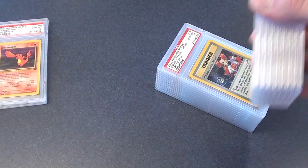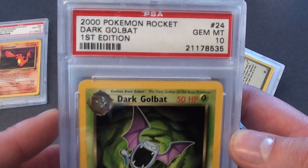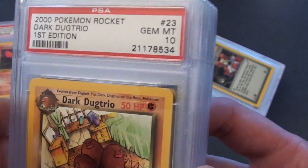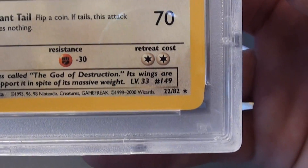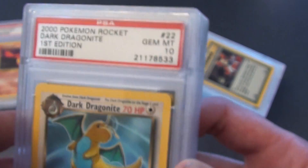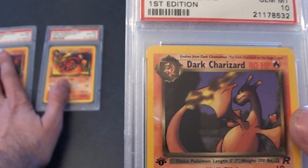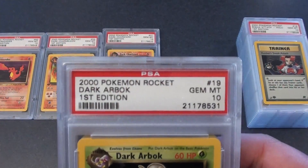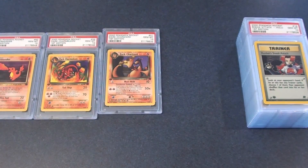Dark Gyarados non-holo, Dark Golbat non-holo, Dark Dugtrio, Dark Dragonite — I was looking at this one, it's not an error card, it is 22 — Dark Charizard non-holo, that would look really good with this set. And then Dark Arbok, Dark Arbok, and Dark Alakazam. That's the whole second complete set right there.